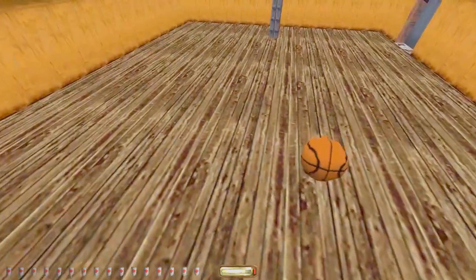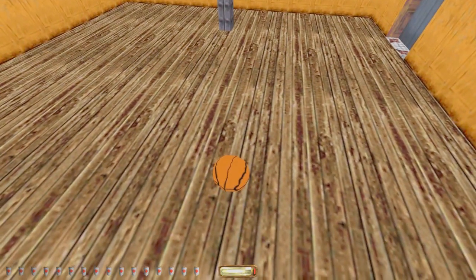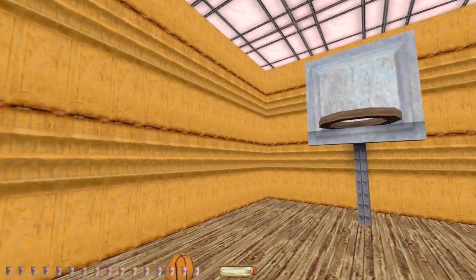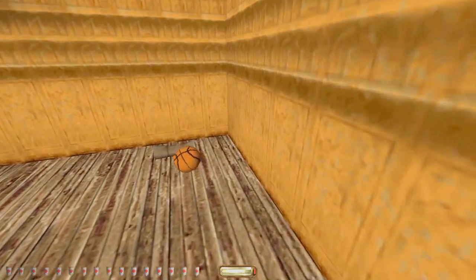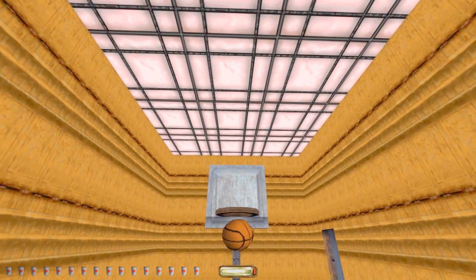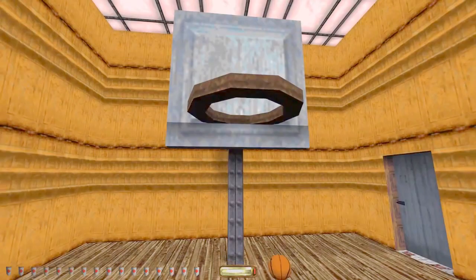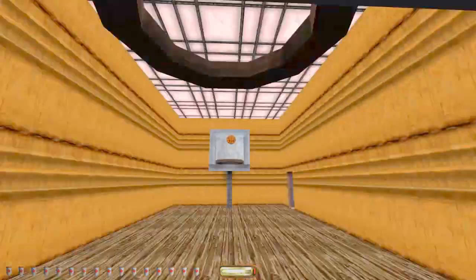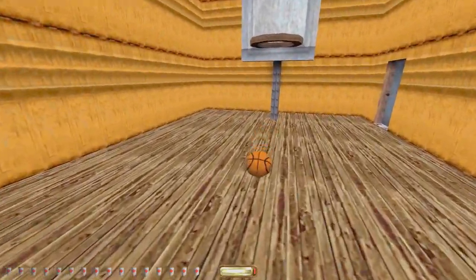Let's see if I can make a hoop. Garrett has some powerful arms. He should quit his thieving ways and become an MLB player. Yes! I did it. Can I slam dunk? I wanna try slam dunking. I think I can dunk this.